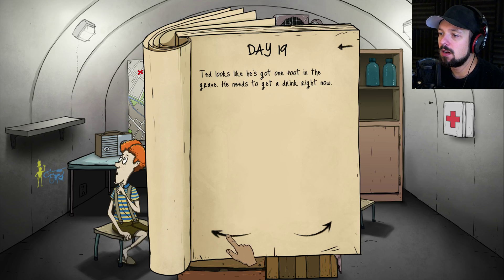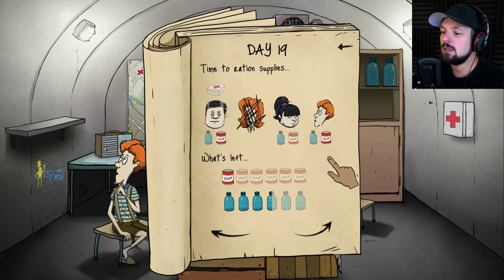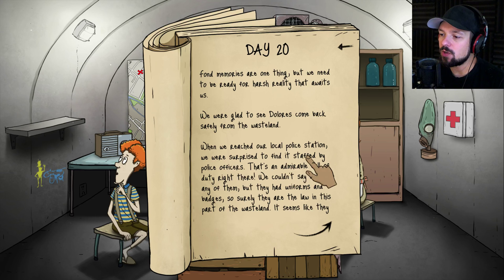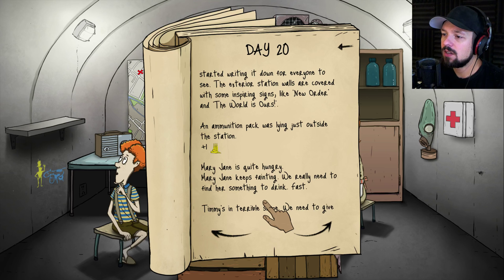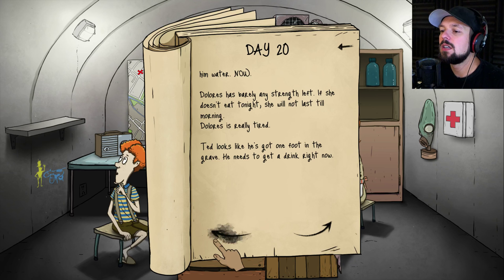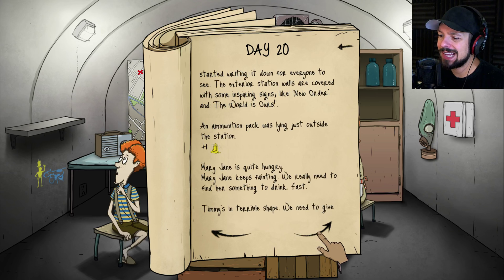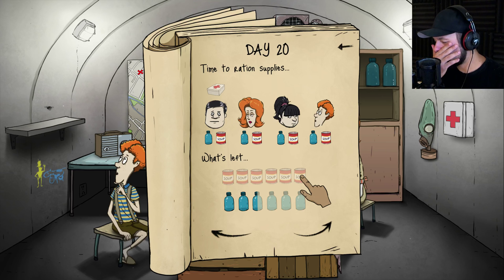Timmy and Ted get food, water tomorrow. I really want to heal Ted. When we reached our local police station we were surprised to find it staffed by police officers — admirable duty. We didn't know any of them but they had uniforms and badges. They gave us ammunition. Just ammunition. Mary Jane is quite hungry, Timmy is in terrible shape. Mary Jane, Dolores, and Timmy get food, the rest get water. We're going to use the med kit and prepare an expedition with Ted tomorrow.